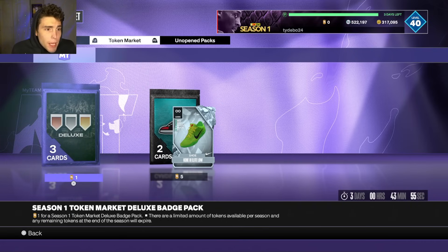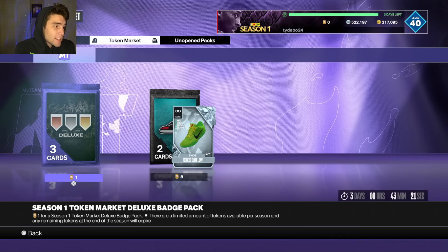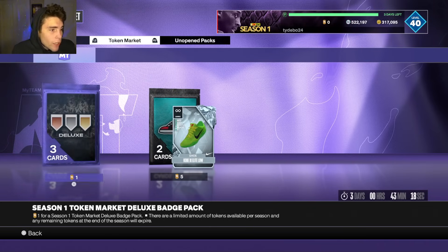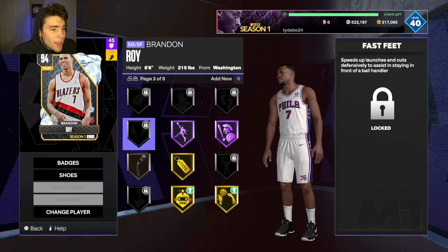Don't let your tokens just sit there. Even on my no-money-spent squad I've got around 30 tokens - I don't care about the diamond shoes or any of those cards, I'm going to use all of them on badges. Even if you want to quick sell, badges quick sell for 100 MT apiece, so for every pack you open you get 300 MT. With 30 tokens that's like 10,000 MT just like that. Definitely use your tokens on badges.